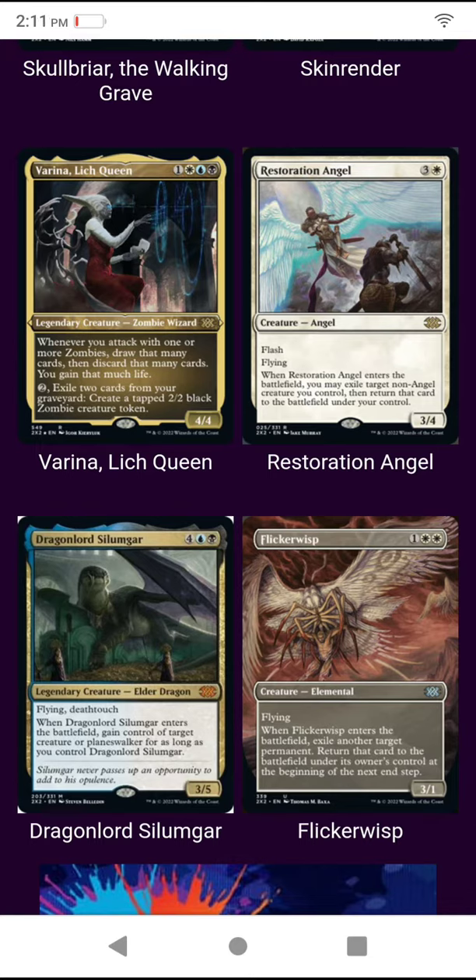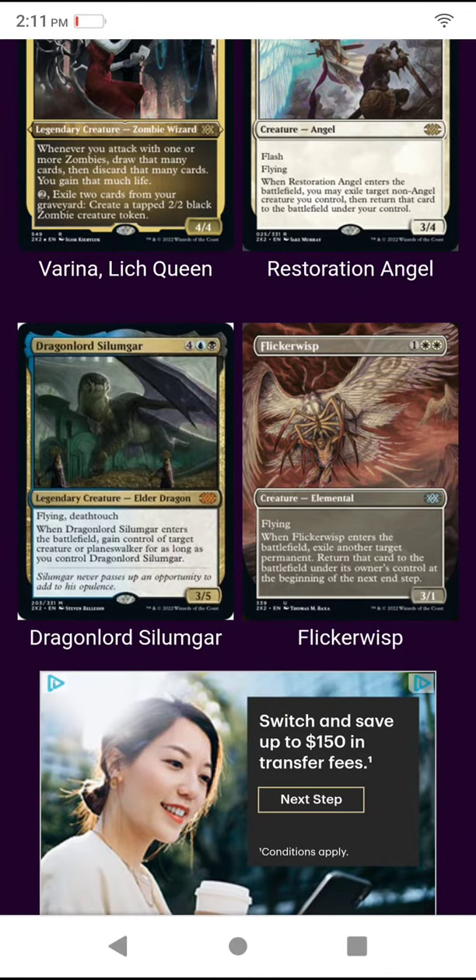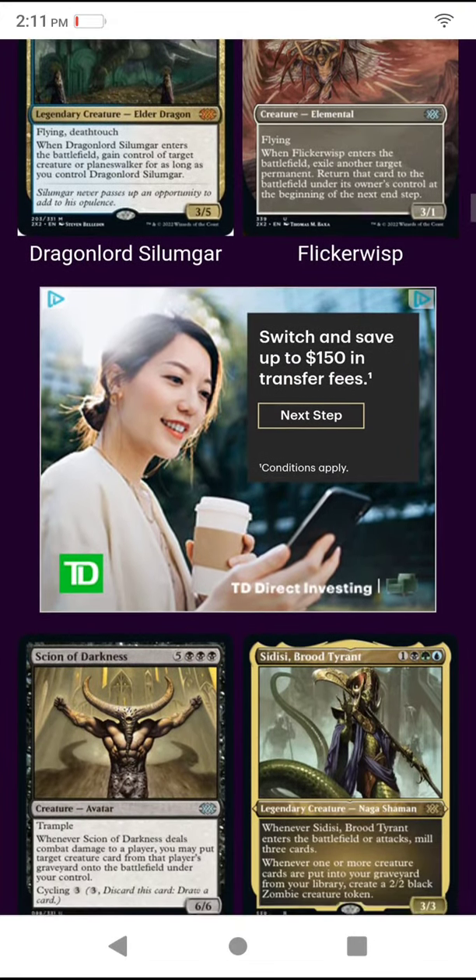Restoration Angel — 3/4, whenever it enters the battlefield you may exile target non-angel creature and return that card to the battlefield. Meh. Flicker Wisp is arguably better. At the bottom, Dragon Lord Silumgar — that's a good reprint. Whenever it enters the battlefield, gain control of a creature or planeswalker. Deathtouch, 3/5.